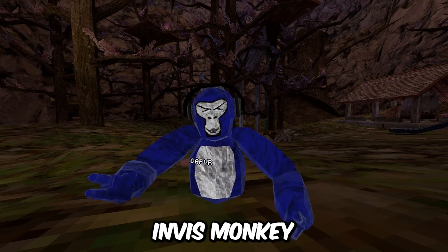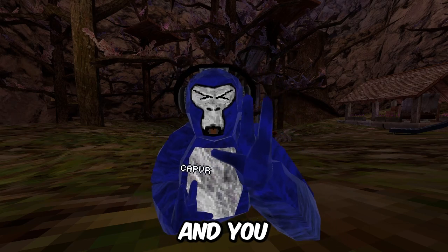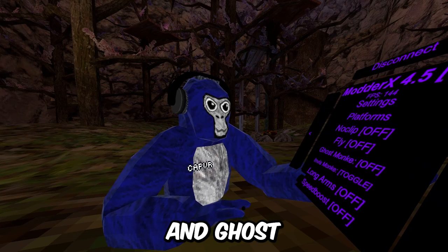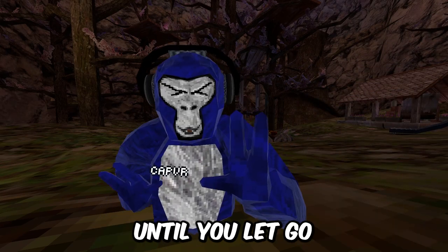Invis monkey — you press your trigger and you just go invisible; nobody can see you. And ghost monkey hold, which when you press it you go invisible until you let go of the trigger.